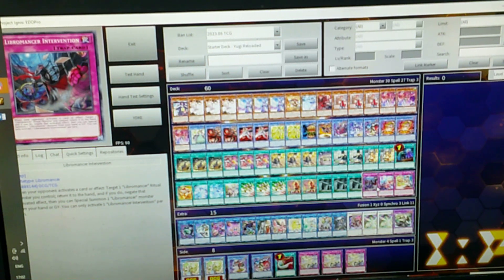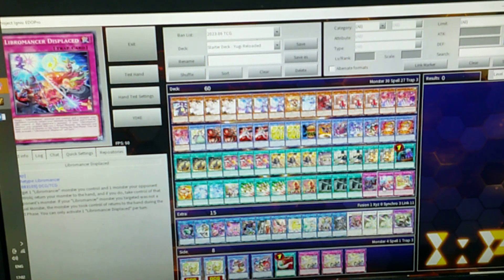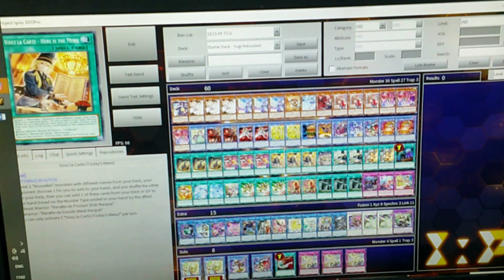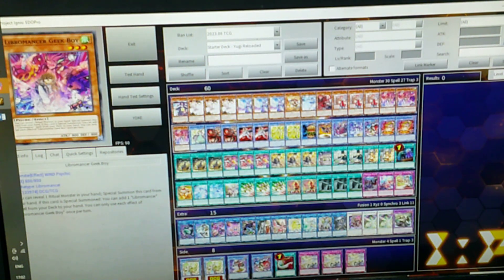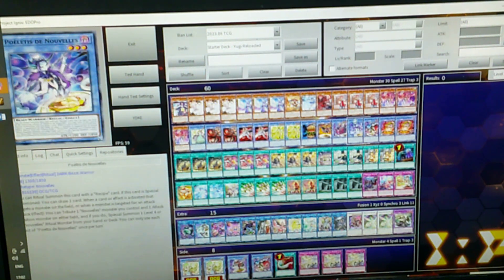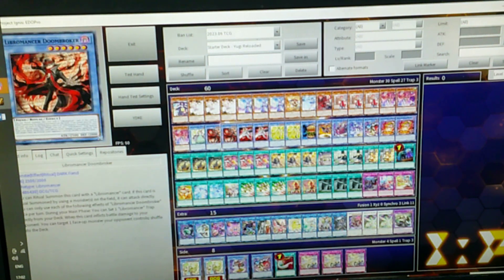This is your negation for the deck. You can negate one, add one back to your hand around the original, then special summon one from the grave, which is really handy. It gets you a search on top of the negation. Then this one is a Change of Heart — it takes the opponent's monster and then bounces your monster back, which is really cool. So this sets up the traps and is your negation at the end of the day. They can all search and get to each other at some point.